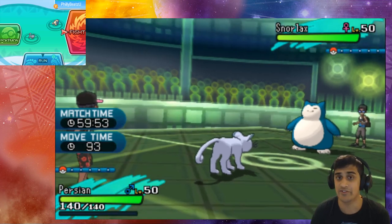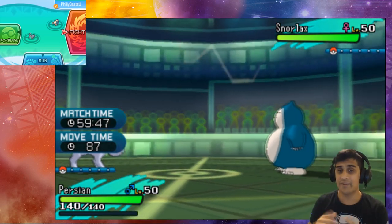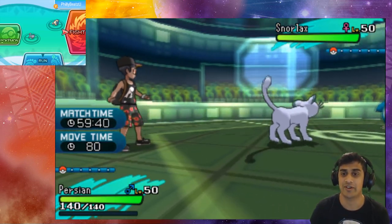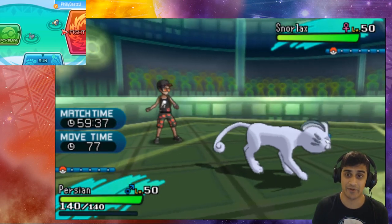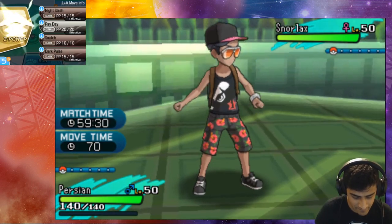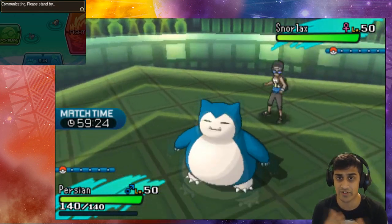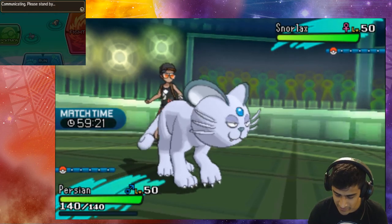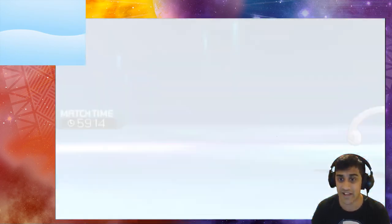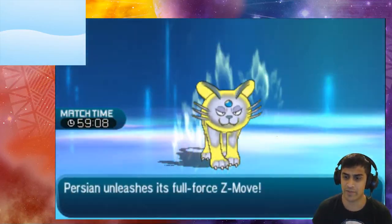Snorlax is going to use Belly Drum first because we want to buff up the Snorlax on the other side. In a competitive sense, you're going to have to predict if the opponent is going to use a status move and then use your Z-Snatch, making sure your Persian out-speeds that other Pokémon. So what we're doing here is Z Power Up — we're going to hit Z-Snatch. That's the first move set in motion for our Persian, and Snorlax is going right into Belly Drum. This can work well if you know an opponent is going to use Swords Dance, Dragon Dance, or lots of other status moves.